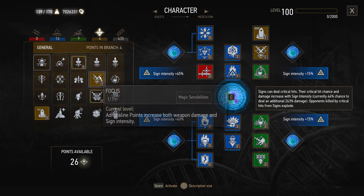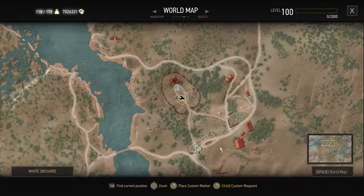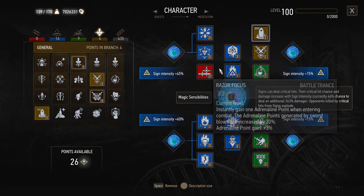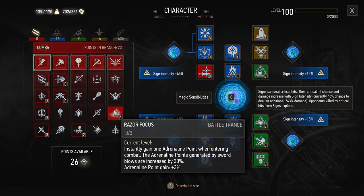In general skills, we are using Focus and Georgian Power. In White Orchard, near the mill, you can easily find the Igni Place of Power for extra Igni sign intensity. The last skill is Razor Focus, for an instant 1 adrenaline point when entering combat.